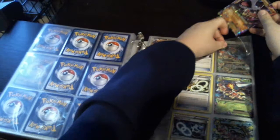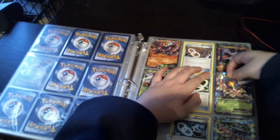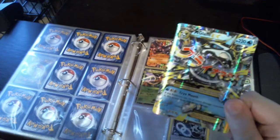Here's the Beedrill EX from the big card I showed you at the beginning. And I will show you more cards as I get more, as I do more videos. Mega Beedrill EX. This is my Mega Beedrill EX — I got it special — and at my local comic book store I just bought a regular EX for it. That way it can evolve if I battle.